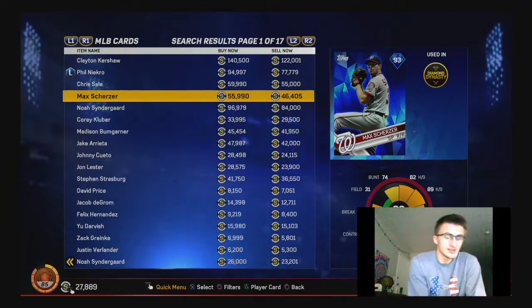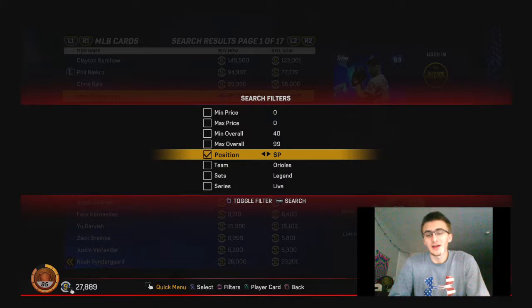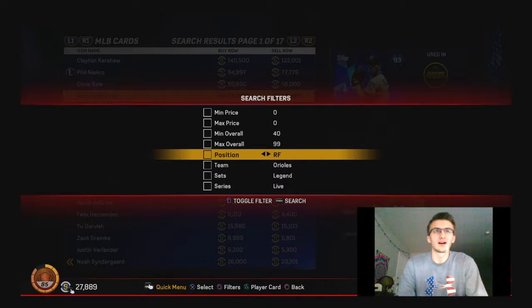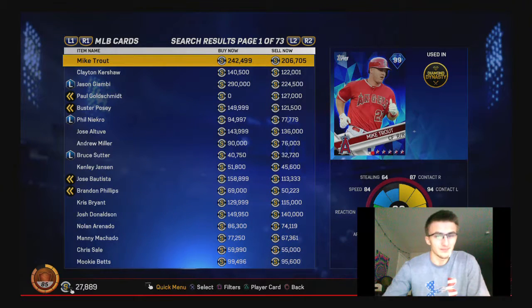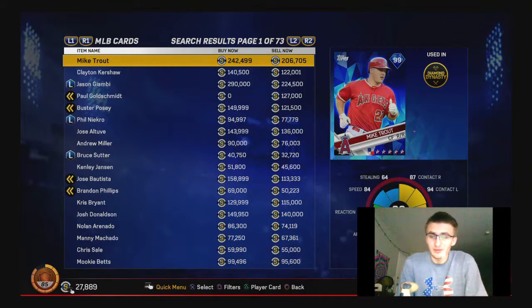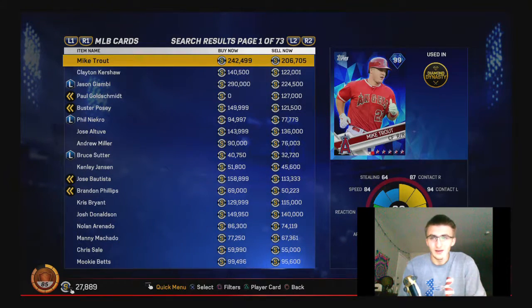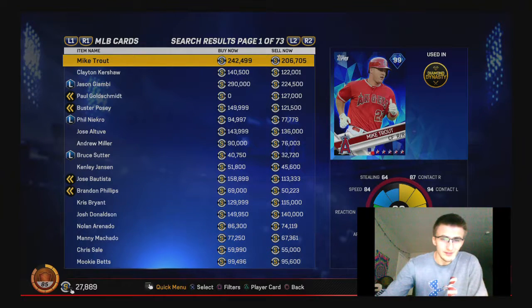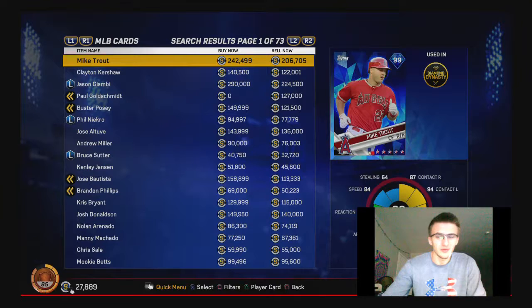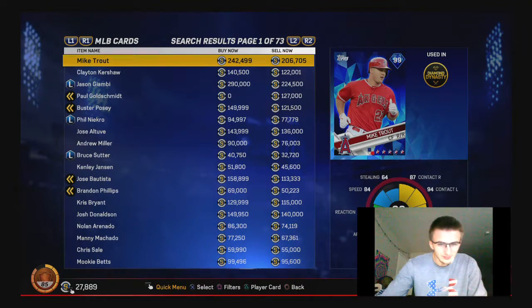The next thing is lower just the hitting power of everybody. I've looked at some stats, and the hitting power of some people should not be as high as it is. What I would think is 99 power and stuff would be hitting something ridiculous like 60-something home runs a season, or at least 50. The fact that some people have 99 power is kind of ridiculous to me, even though they might only have 30 home runs.